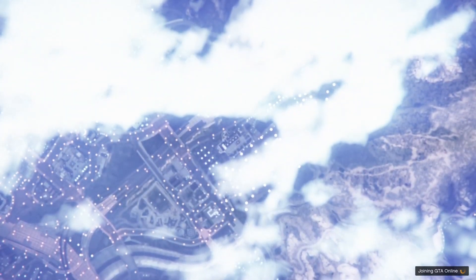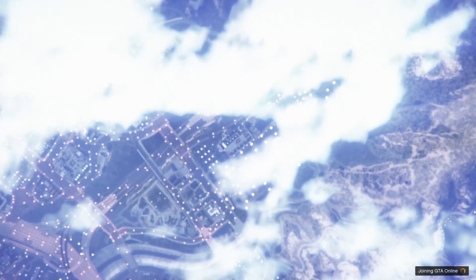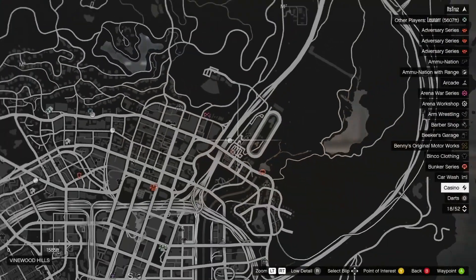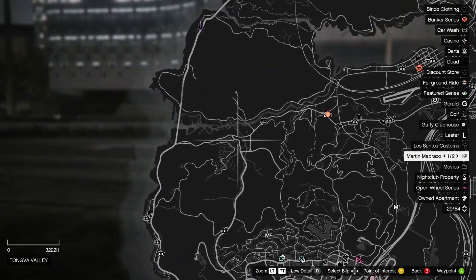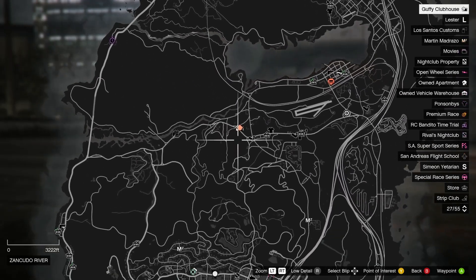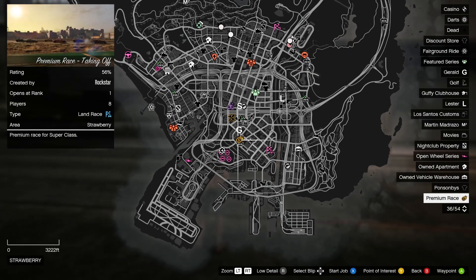Now for the time trials: there's going to be one by the biker place on Great Ocean Highway, on the left side of the map. Then you're going to have the Construction Site 2 in the middle of the map. The other time trial for the week is the Ranton Canyon — I'll show you right here on the map.